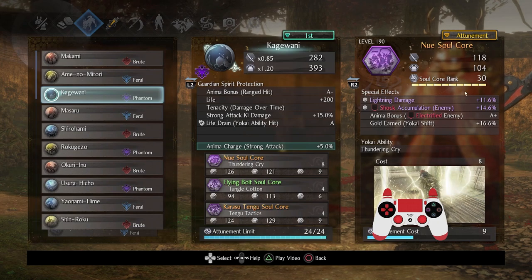Getting Life Train off of that is certainly pretty nice. Try to get this Soulcore as high as you can for the lightning-based damage and shock accumulation — it's not necessary, but it's nice to have. I kind of lucked out with this Anima bonus, but pretty much every Anima bonus I get can always just be replaced by things like Arch-Yokai Talisman.